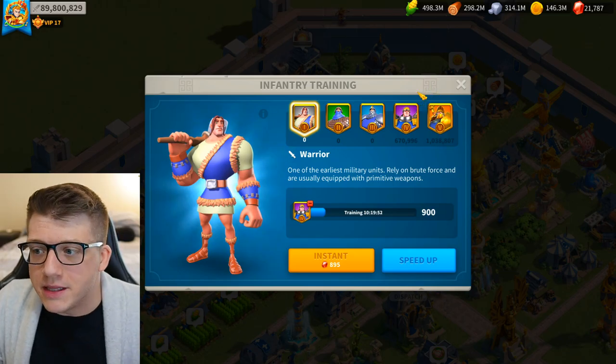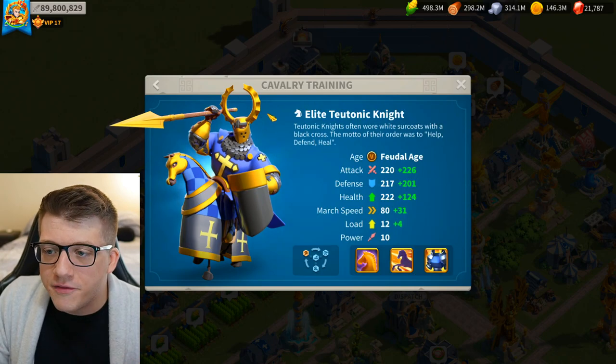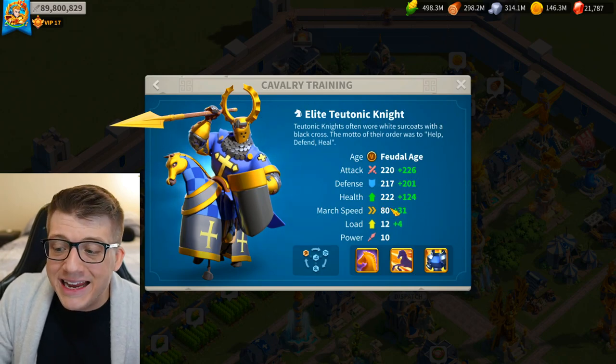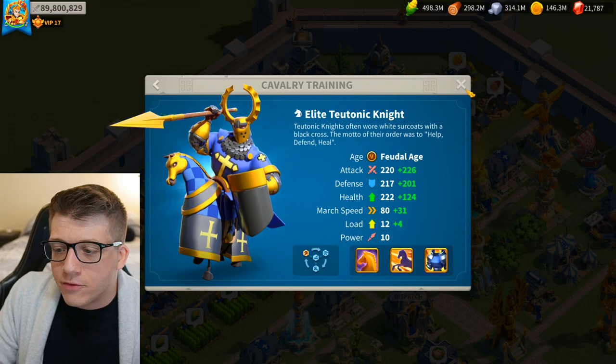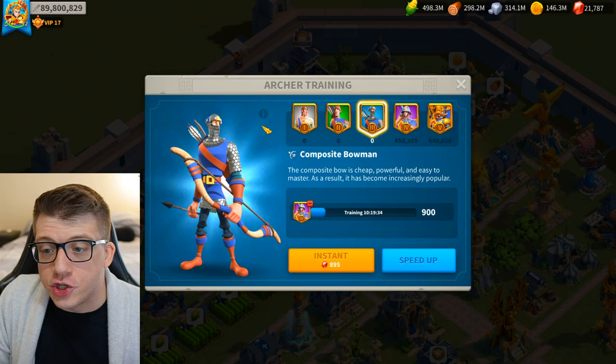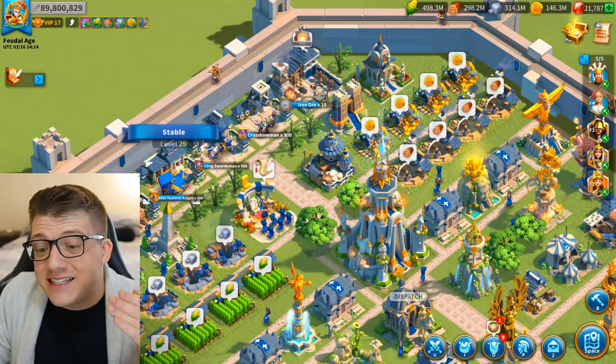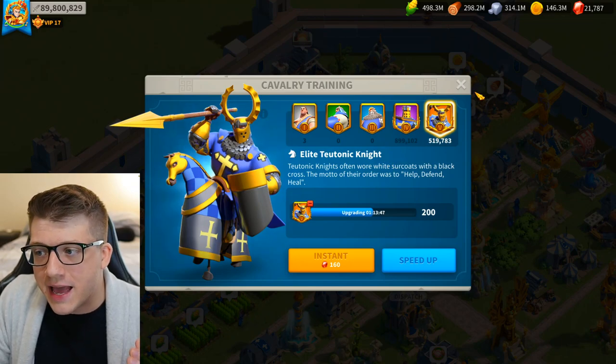To put that into perspective, march speed of units typically decreases as you go from tier 1 to tier 5. Tier 1 infantry actually have a march speed of 85. Lower tier units having faster march speed was the developer's way of balancing things out so weaker players had a little bit of a chance of running away from unfavorable fights. Tier 5 cavalry at 80 are actually faster than tier 4 or tier 3 infantry and archers, giving cavalry a significant speed advantage.